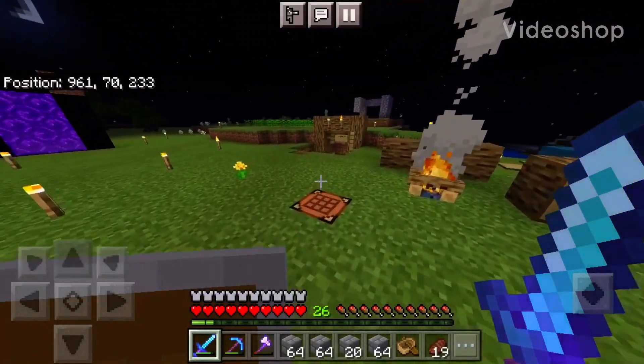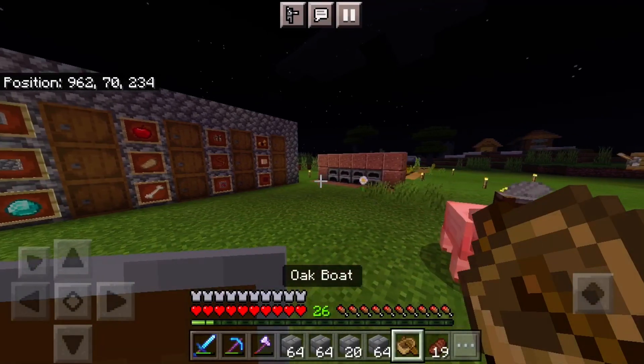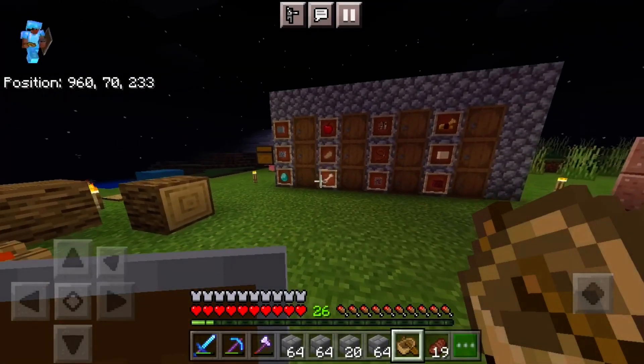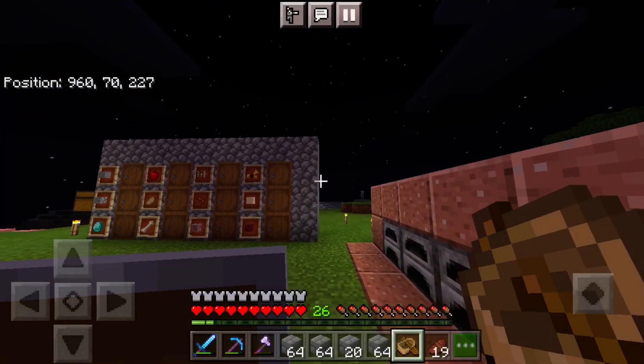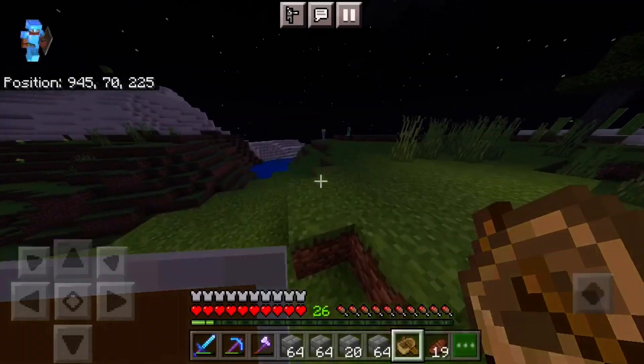Well hello everyone and welcome to another episode on my Minecraft Let's Play World. So last episode we just got a bunch of diamonds, as you can see, diamond armor. And today we're going to be making a villager breeder and I'm going to need to enslave — I mean require some villagers from the village near my gold farm.